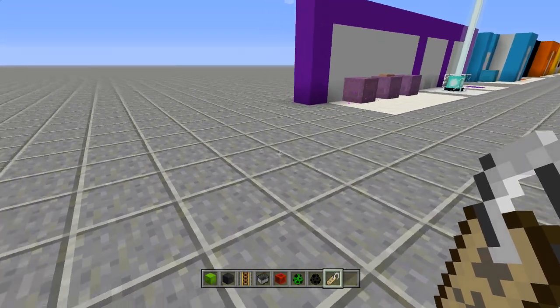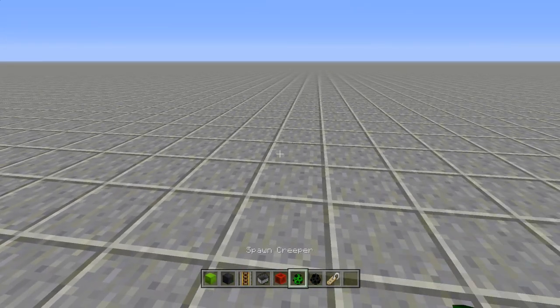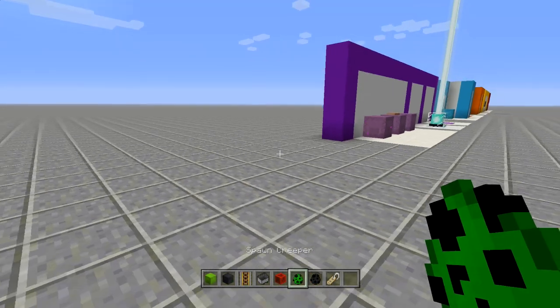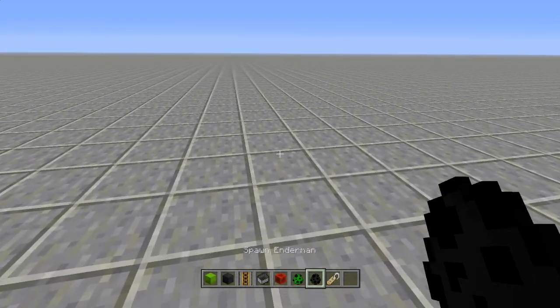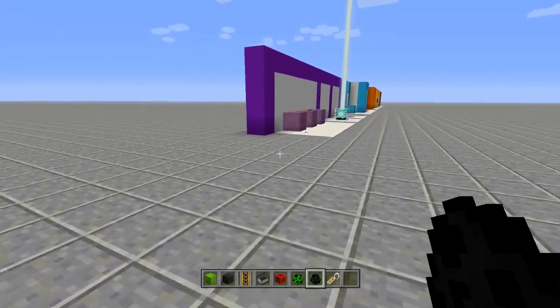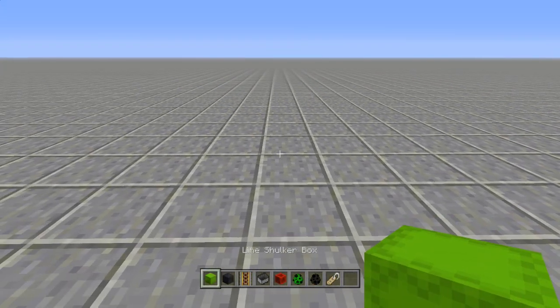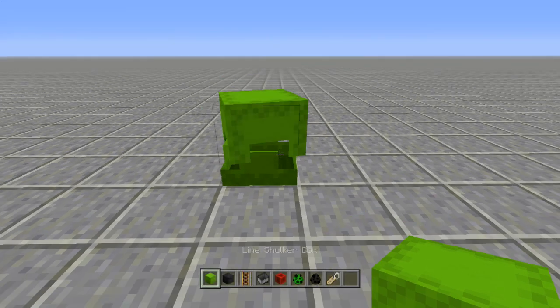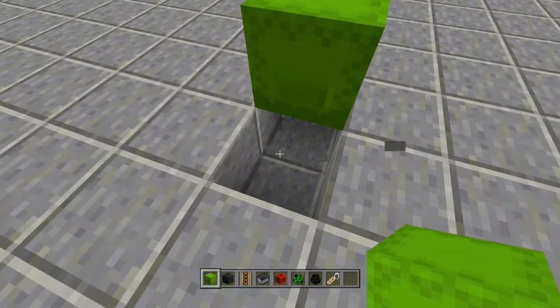I'm going to be doing an enderman and a creeper — three-high and two-high mobs. You can use whatever mob you want; I wouldn't use a one-high mob because you won't be able to see it. The enderman is a three-high mob so that'll be a little different. Let's do the creeper one first. All you have to do is place down a shulker box — I'll make it the matching color — and go right underneath it.